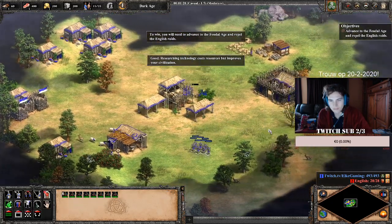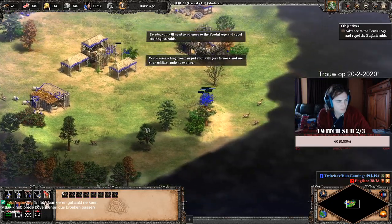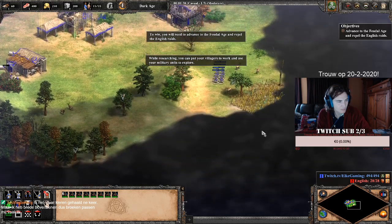Researching technology costs you resources, but improves your civilization. While researching, you can put your villagers to work and use your military units to explore.